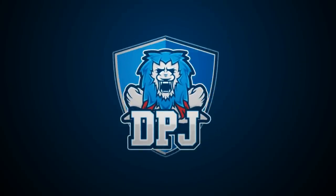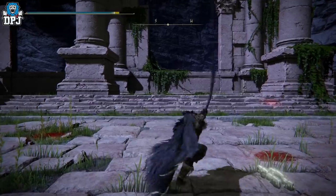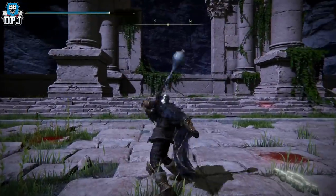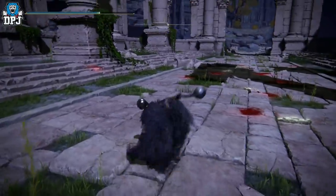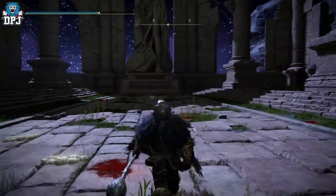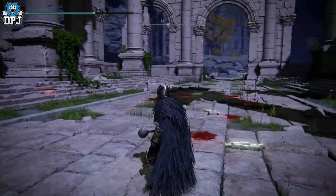In my quest to find every weapon in the game, I came across a weird hammer made out of what looks like liquid metal — it kind of acts like a hammer and a whip. It's really bizarre but absolutely awesome. I definitely thought I'd share it because it's one I missed, and I'm pretty sure there are people out there who've missed it too. It's called the Nox Flowing Hammer.